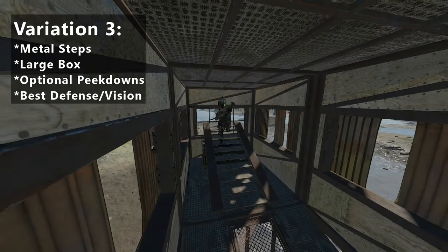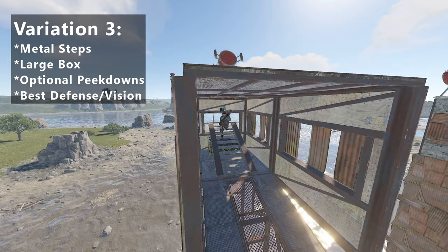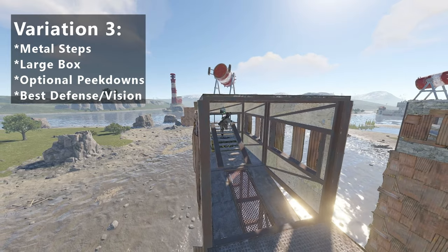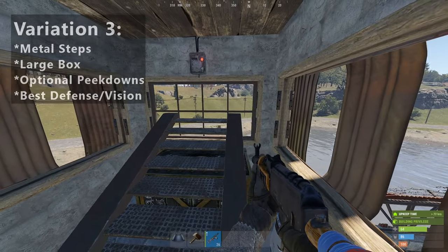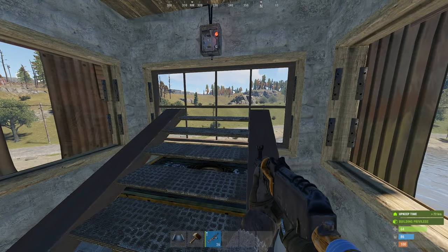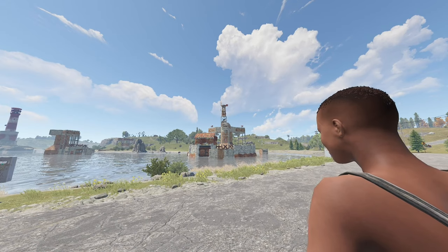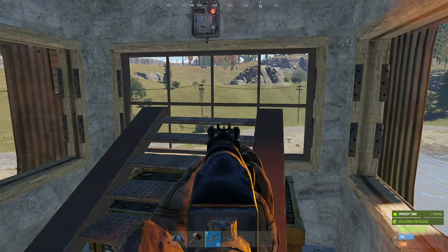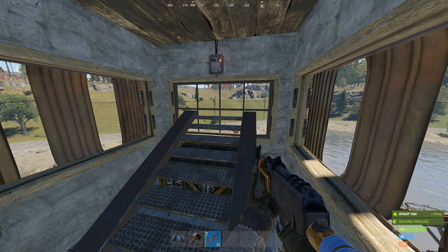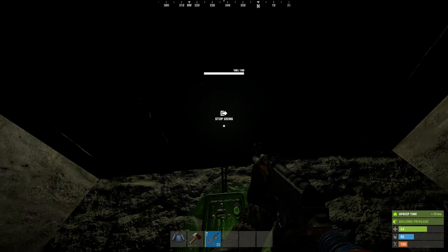Now this one is my absolute favorite — the one I use with my Dream Trio base. You can have an overpowered ramp peak down, there's room for a convenient large box for defense kits, and these metal steps give you amazing concealment and protection. Just to illustrate, this is what you see, and this is what the enemy sees. Pretty dismal prospects for anyone picking a fight with us here. Also, tinkering with this, I discovered you can actually operate the searchlight through the ceiling if you get close enough to it.